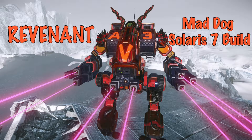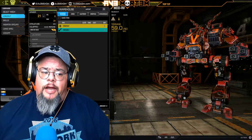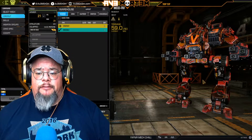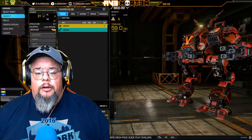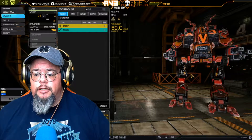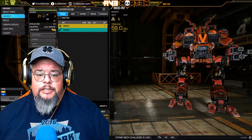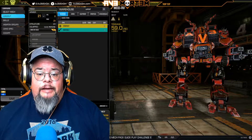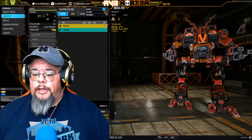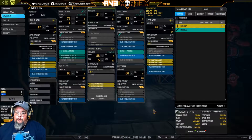Kill confirmed! What's going on, Mech Warriors — all you Solaris 7 champions in the making. I have a Mad Dog here and I've got a special build specifically for Solaris 7 that I wanted to highlight. It is the Mad Dog Revenant hero from the Solaris 7 Championship Pack. You got this when you collected all the other Solaris 7 champions, and I did this build on it and I find it to be amazing, so I wanted to share it with everybody.